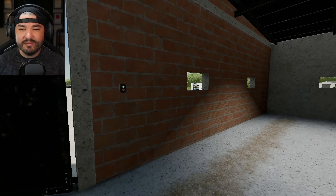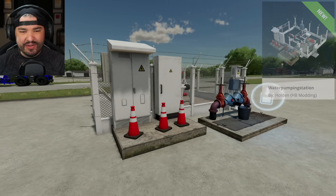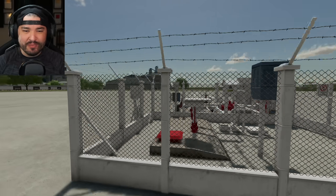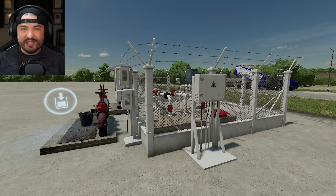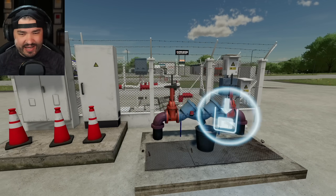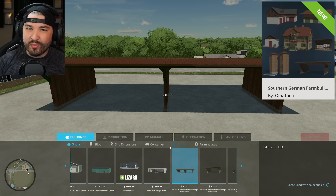Next up is the Water Pumping Station. In English this is all one word — I'm assuming it's been translated from German where words are just bunched together. It looks really good, kind of like a construction or industrial setup. I like this one.